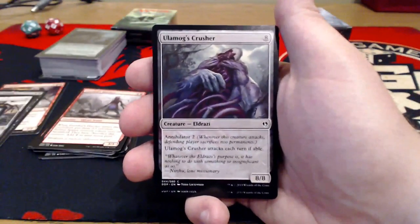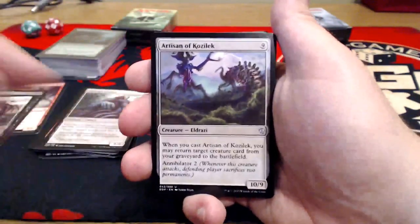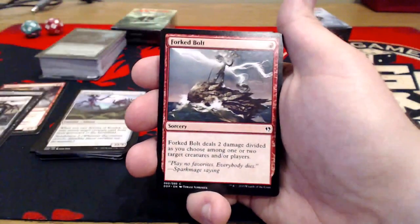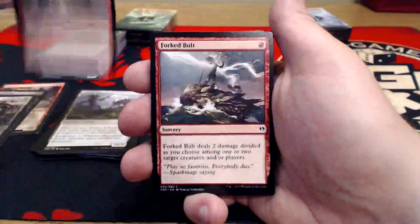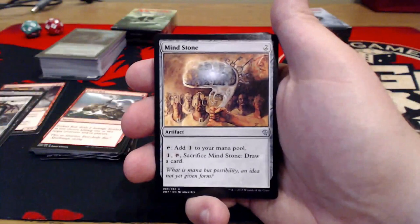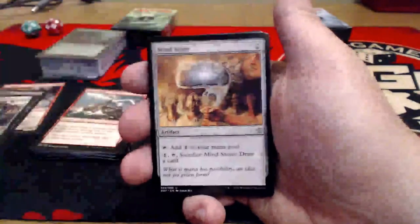Speaking of Ulamog — Ulamog's Crusher. Eight mana for an 8/8 with Annihilator 2, and it attacks each turn if able. Artisan of Kozilek — another $1-2 card. Nine uncolored for a 10/9: whenever you cast it, you may return target creature card from your graveyard to the battlefield. It also has Annihilator 2. Forked Bolt — one red: it deals two damage divided as you choose among one or two target creatures and/or players. That'd be nice to have back in Standard. Mindstone — two uncolored artifact: add one mana to your pool, or you can sacrifice it and draw a card.